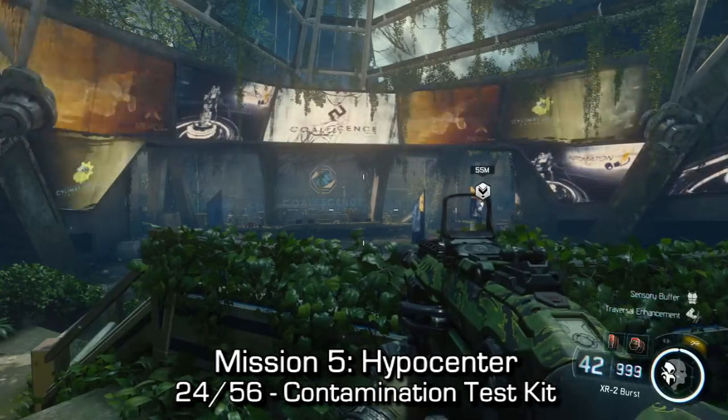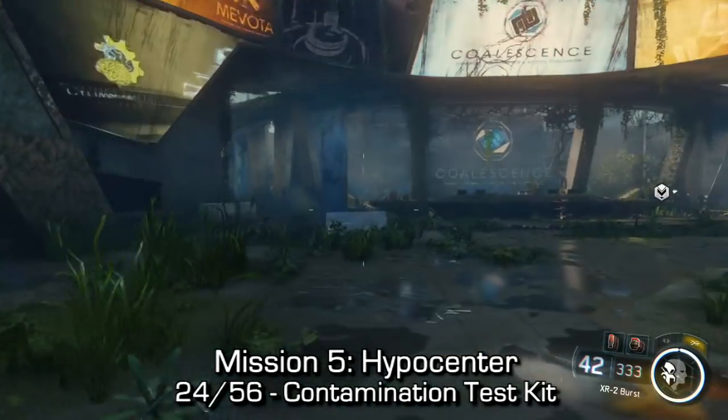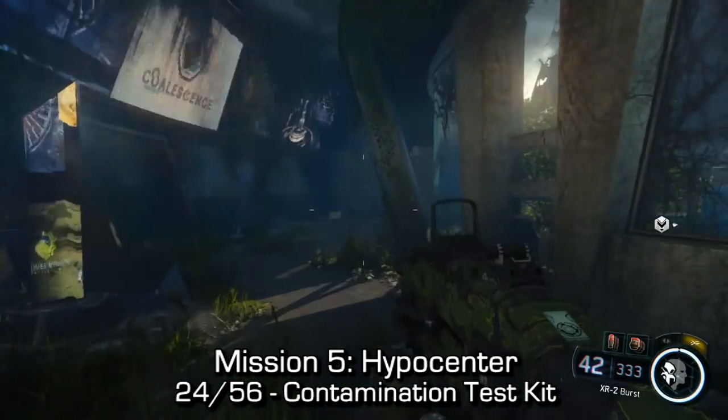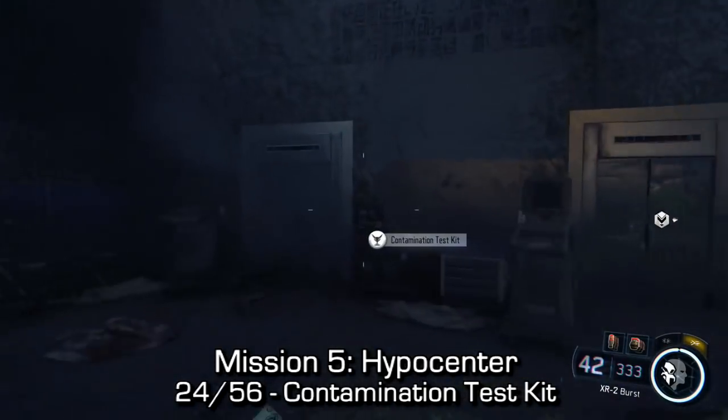Once we make our way inside, just go down the stairs and continue to the left. You'll see that my objective marker is to my right. Before we do that, the door will close behind us. You'll want to come to the left and go all the way down the hallway — you should find a large contamination test kit. Pretty hard to miss if you're in this general vicinity.